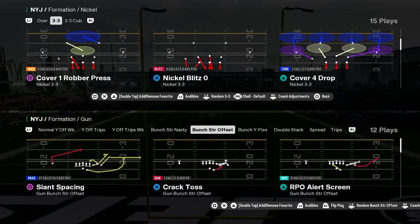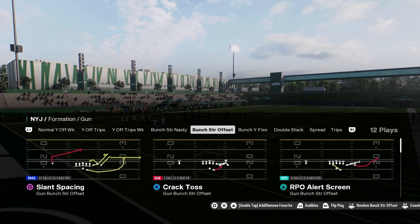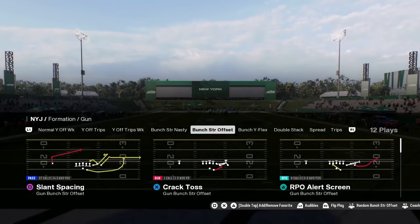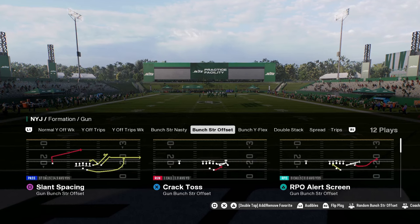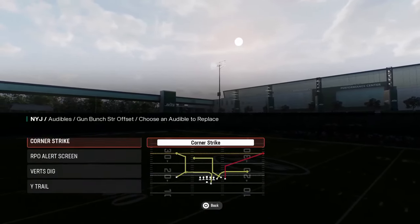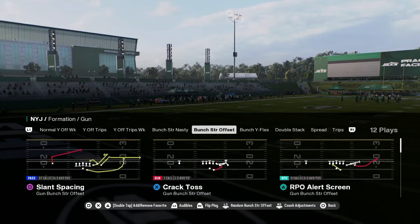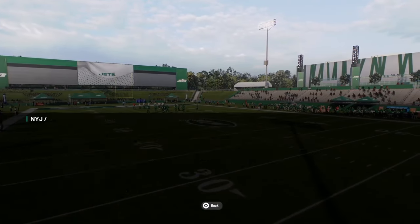Welcome to this Chicago Bears offensive mini scheme guide. If you want to check out my entire Chicago Bears offensive ebook, it is available at our school community at school.com/CodyBallard. This is the best version of the bunch strong offset formation — this is the reason why you would run this playbook. The only audible you want to set is corner strike.